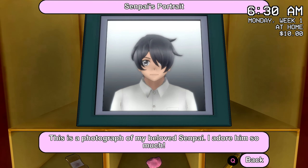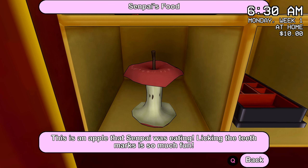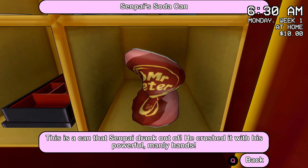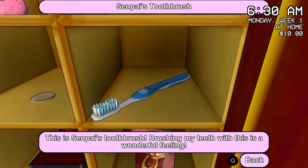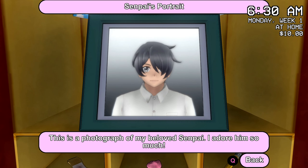There's this Senpai shrine — it's ridiculous! I actually really like his character design. There's an apple Senpai was eating, and flicking the teeth marks is so much fun. We have an apple from him, a bento box he ate out of. There's also a can that Senpai drank out of — 'he cursed it with his powerful manly hands.' And there's Senpai's toothbrush — 'brushing my teeth was a wonderful feeling.' And a button from his uniform, and a lock of his hair — 'it's so soft and fluffy.' That's a lot of hair.